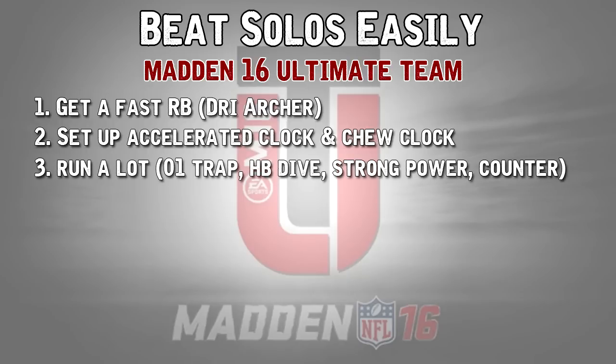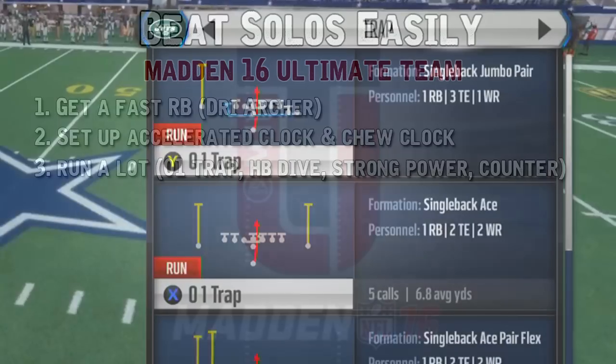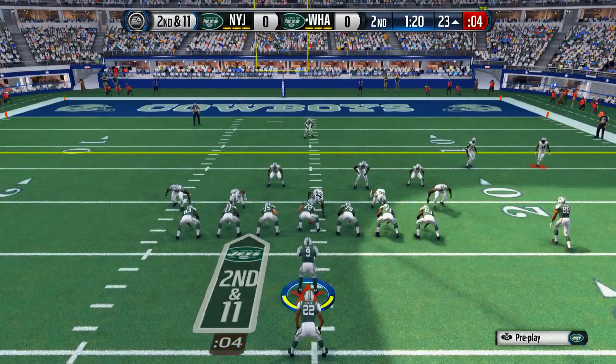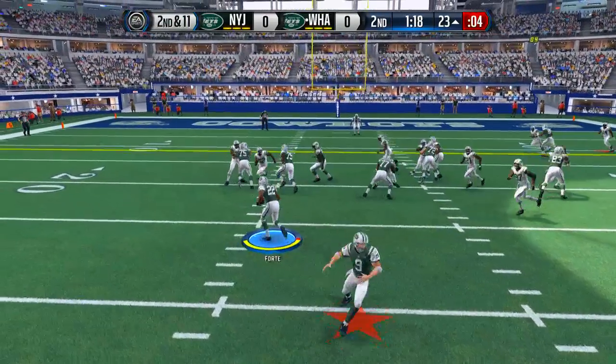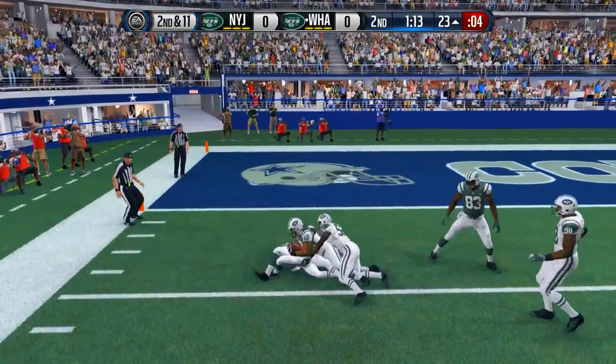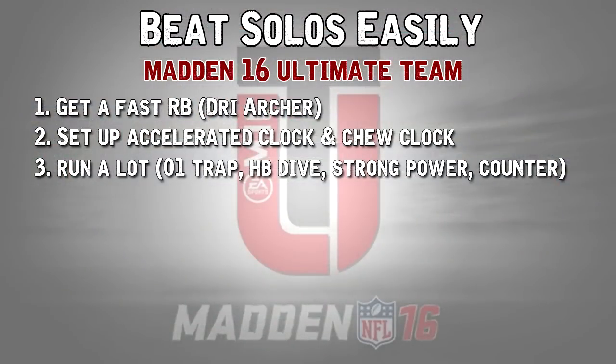The third tip is about which run plays to use. A few great ones: the LT trap, the halfback dive, and if you want to break outside with a fast running back, the strong power or the halfback counter — both are very strong like they were last year. I would highly recommend using the LT trap almost every single play. It'll get you five or six yards every time, which builds up yards and points in solos while keeping the clock moving.